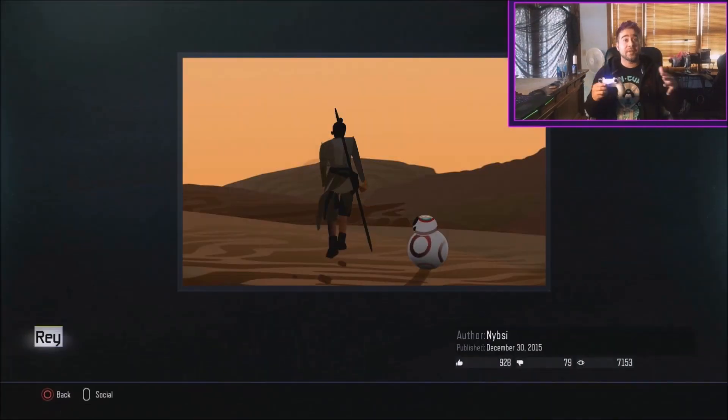The first one we're going to look at is called 'Just Ray.' Obviously you've got BB8 in the foreground, with Rey kind of in the mid-ground, and they're walking through the scary desert — which is amazing. I don't know how people make these emblems, man.